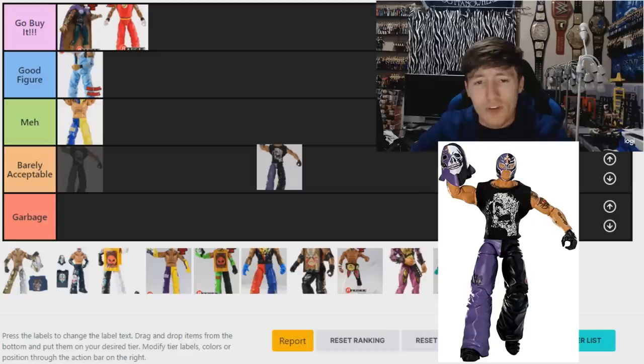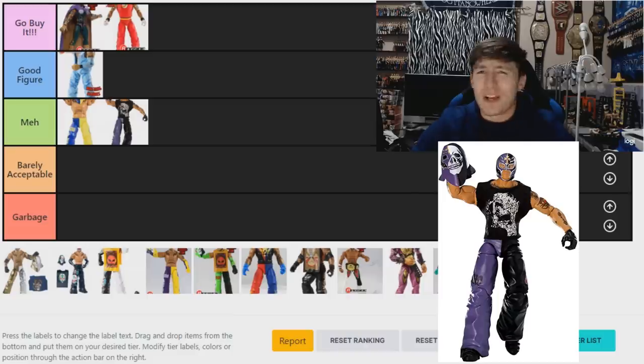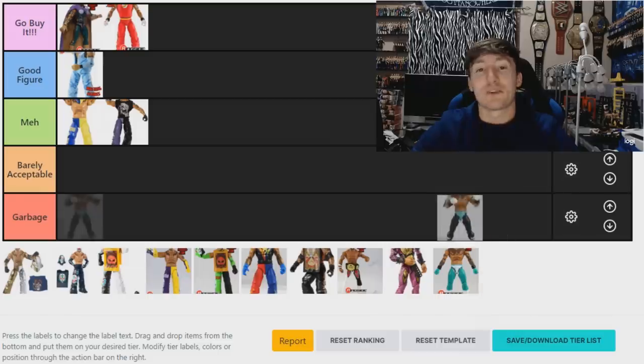The Elite 1 is kind of controversial for me. The early figures, especially Elite 5 and before, usually have that stiff leg issue. But this is the first one to come with some good accessories and a quality shirt. I'm going to go 'Meh' for now just because I'm not big on the purple and black — I really like his colorful attires, and this one seems a bit muted.